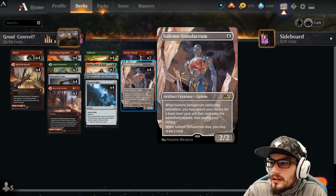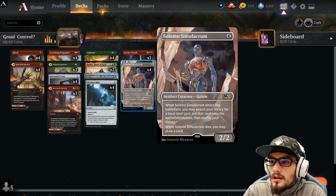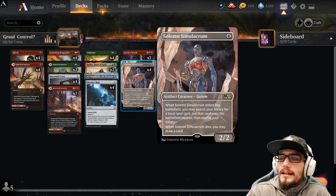Four copies of Solemn Simulacrum — colorless, 2/2. When it enters the battlefield, put a land card into play tapped — awesome. And then when it dies, draw a card. That's doing exactly what we want.